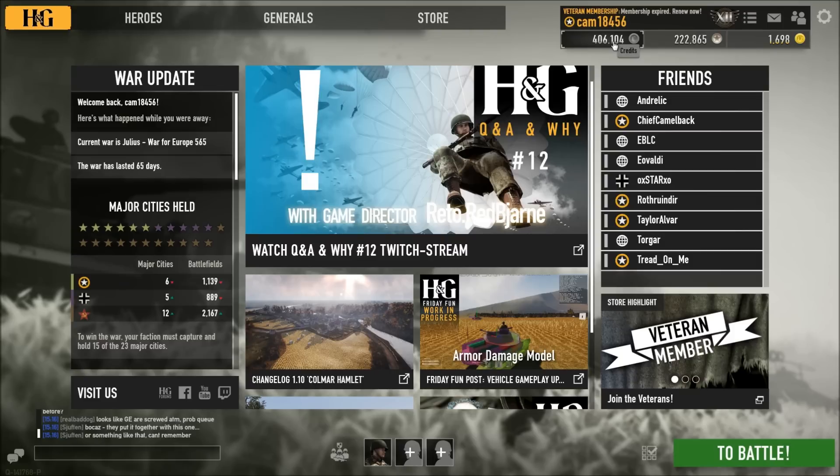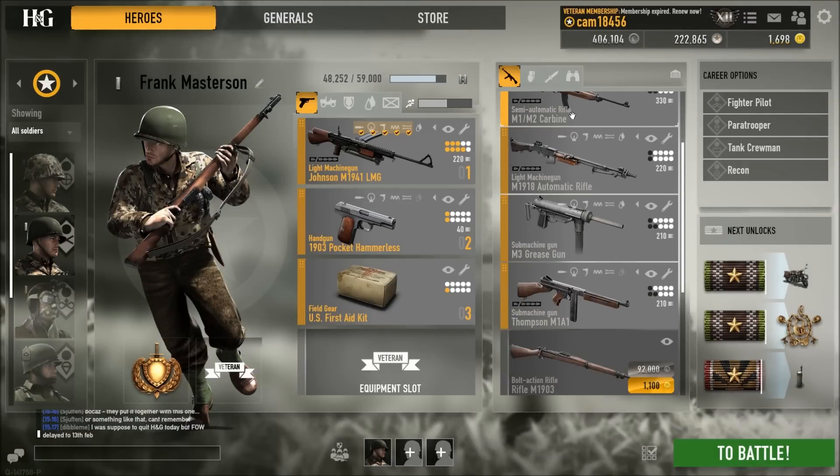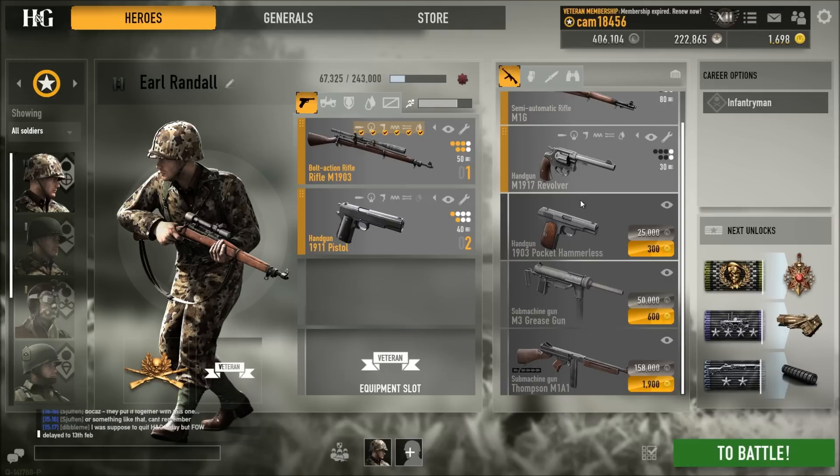Credits is the source of currency in Heroes and Generals. It's a currency that you earn just by playing the game — you don't need to spend real money on it — but with it you can buy all kinds of things for your characters, different guns as you can see. If you're watching this video, I'm assuming you know things can cost a lot of money. The M1919 MG costs almost 200,000, and scopes alone for your recon cost a lot of money.